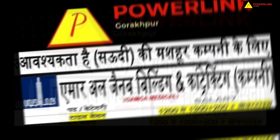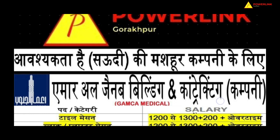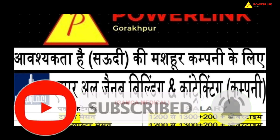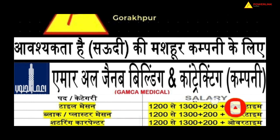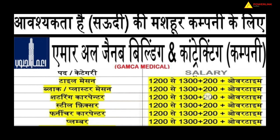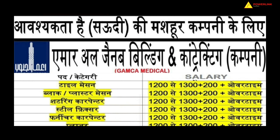This company — Amar Al Janov Building and Contracting Company of Saudi Arabia — is a very popular and wonderful company. The first trade is tile mason, with a salary of 1300 plus 200 dirhams, plus overtime. If you talk about overtime, you can earn an unlimited amount through overtime.